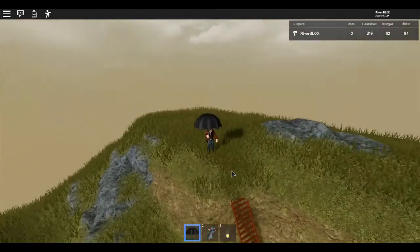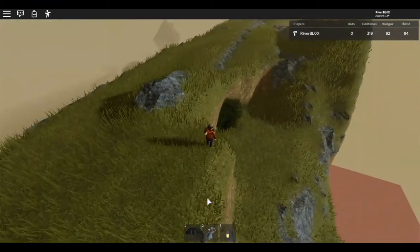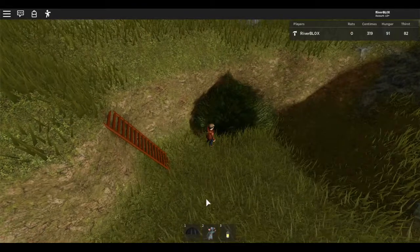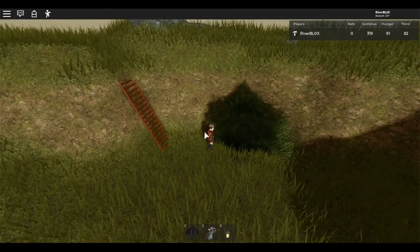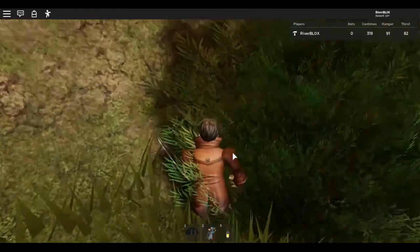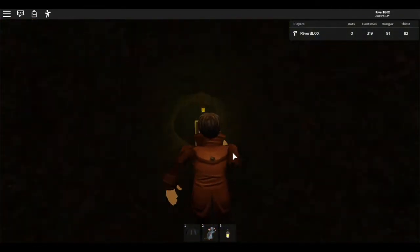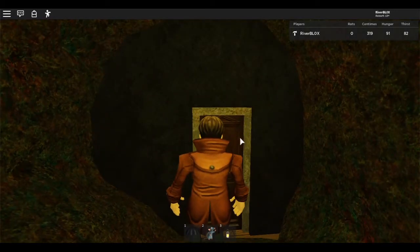What is this? There's a ladder going down this hole — I wonder where that ladder goes. Oh, there's a large bush here. This bush looks a little bit suspicious. I wonder what will happen if I explore this bush, so walk towards the bush.